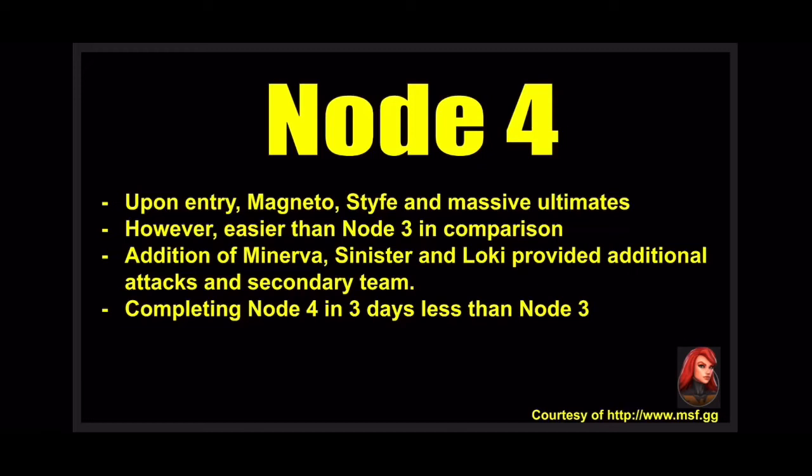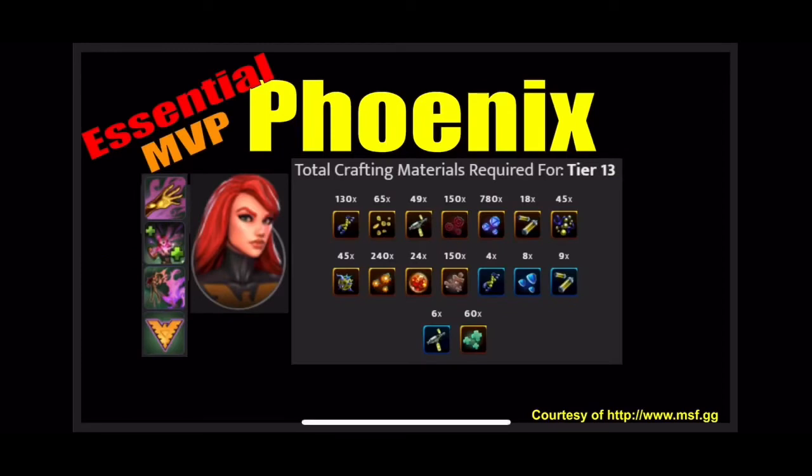Node 4 completed in three fewer days than node 3. The key takeaway from the first four nodes: Phoenix. Get her — she's cheap and powerful. If you don't have her unlocked yet, you'll need to wait for the next legendary event. But if you do have her, level her up. She's essential end-game and deals massive damage every single day.